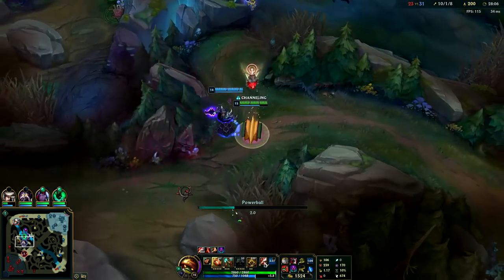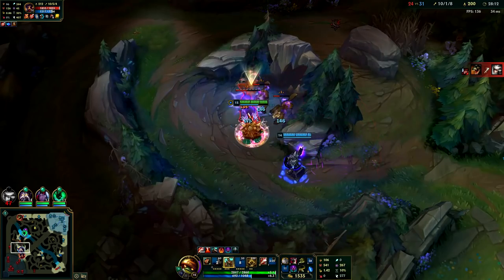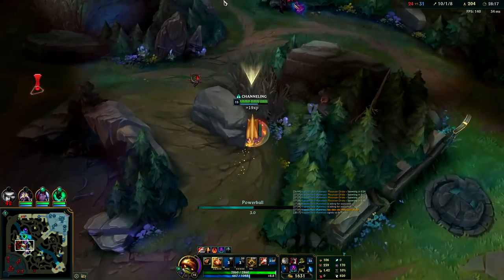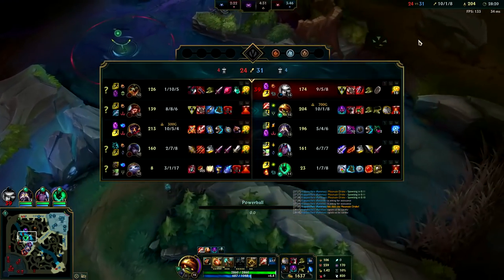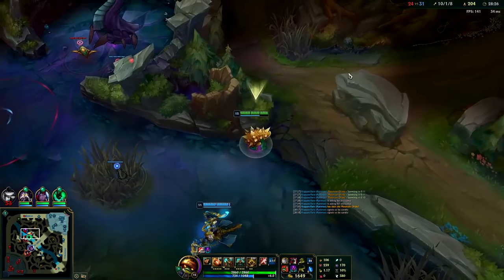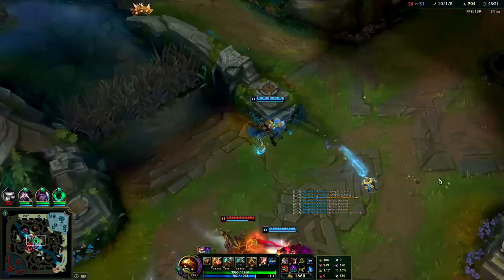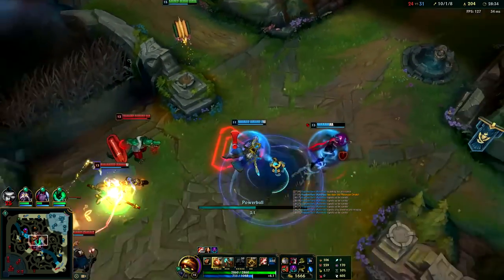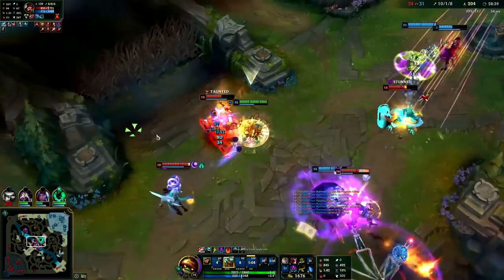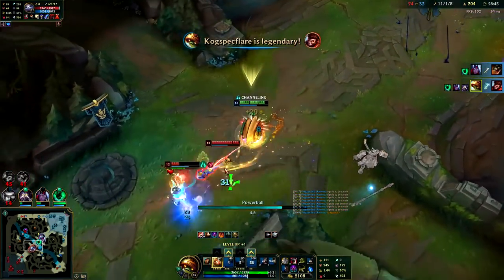I'm going to cut Victor off before he gets to his team. Looks like our Camille died. Victor is still by himself but we shouldn't fight here - Camille is dead, she got killed by Wukong and Renekton. We can let them start Baron and then fight them - that would actually be a decent choice. But this is a really bad fight. I'll get the Wukong here - red smite him, ulti. Got the Wukong. Going to run into this guy.